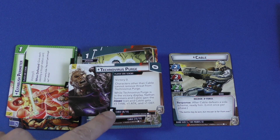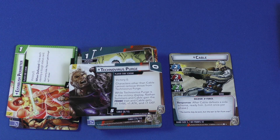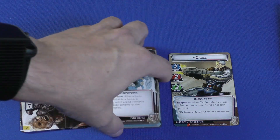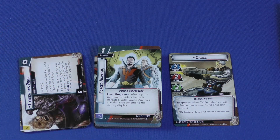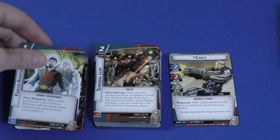The cool thing about all these side schemes is they help each player — difficulty goes up by the number of players, but once you clear it, it helps everybody at the table. The Technovirus Purge is Cable's personal card — victory of zero, only Cable can remove threat from it. It only has five threat, but while it is in the victory display, Nathan Summers and Cable gain plus one thwart, plus one attack, and plus one defense. Basically boosting all of his hero stats. Forced Amnesia is a one-cost upgrade — after a non-permanent side scheme is defeated, add Forced Amnesia and that side scheme to the victory display, which combos with Cable having cards there.